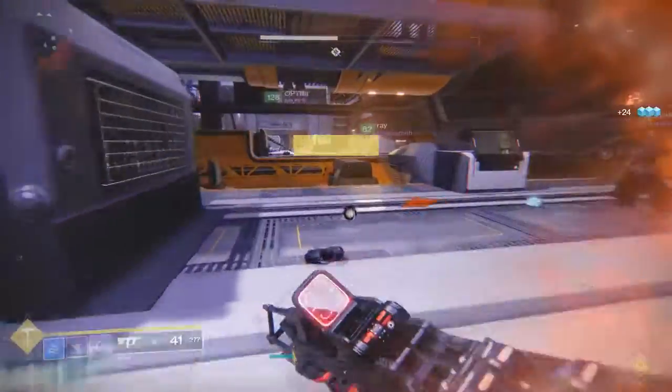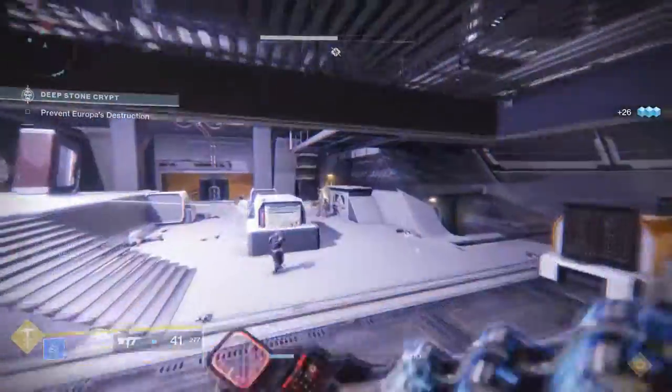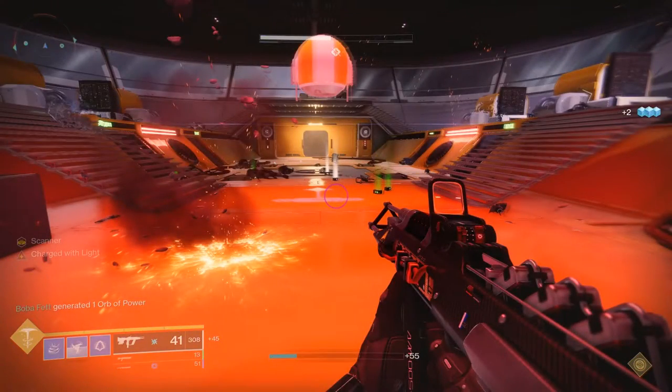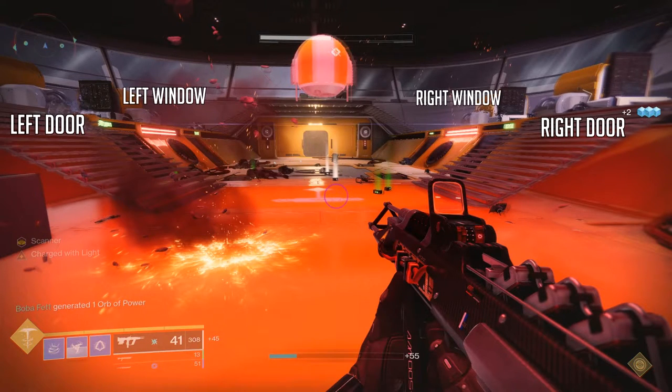What my team was doing was calling out using 'window' and 'door' — so left side door, right side window, for example. Left side door means the closest left, window right would be the farthest right. I'll have them marked, but just make sure you're doing your callouts correctly. In worst case, the scanner can just pick up both and take care of it themselves — scanner has probably the easiest job of all of them.